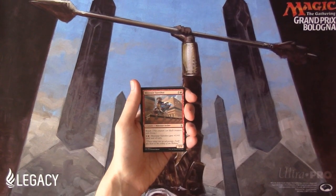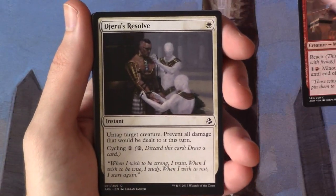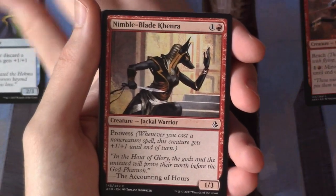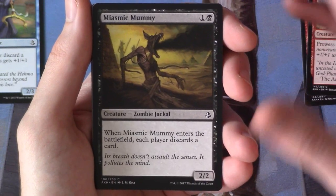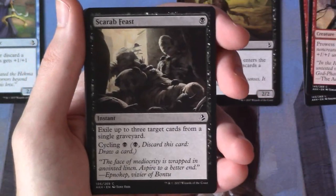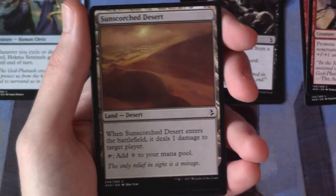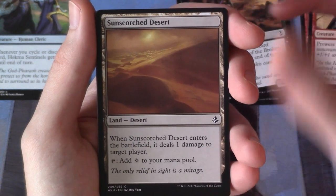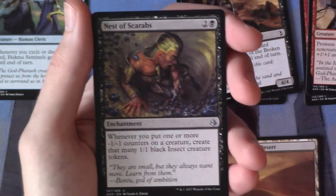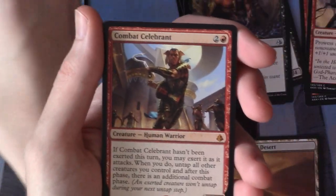So let's zoom in a little bit. Starting off with a Minotaur Sure Shot, Gerou's Resolve, Hekma Sentinels, Nimble Blade Kenra, Miasmic Mummy, Colossapede, Scarab Feast, Horror of the Broken Lands, Sunscorched Desert, Naga Vitalist, Apatra's Mark, Nest of Scarabs, Cast Out, and our rare is a Combat Celebrant.